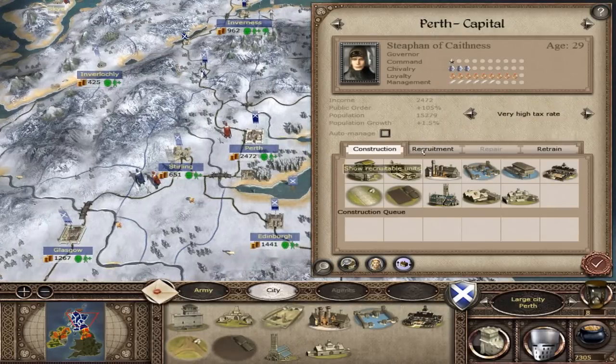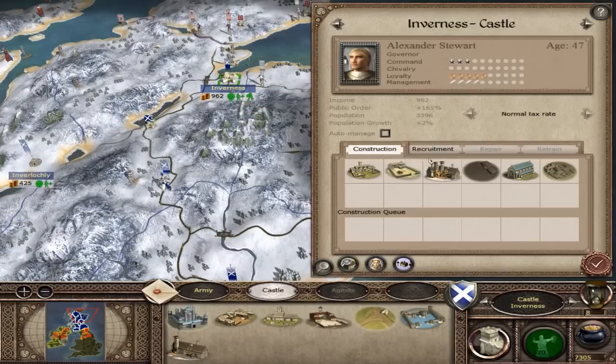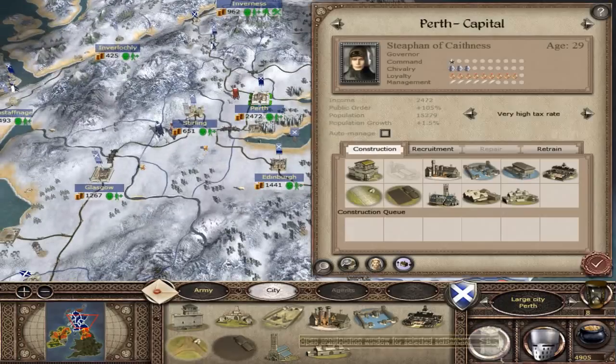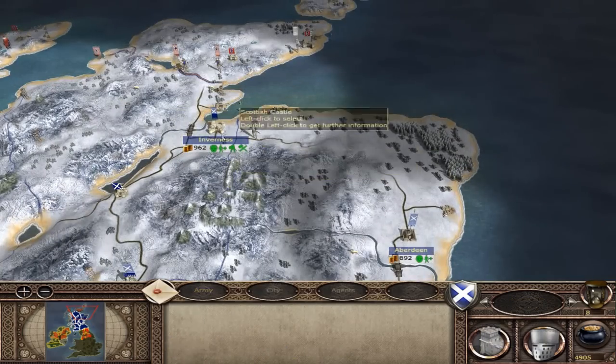What should I build? An armor? Perth? I think a great market would be good - increasing trade. We need to put a drill square there. I always focus on my military before I concentrate on anything else - it's really bad. I'm going to wait and get some more cash before I do anything.